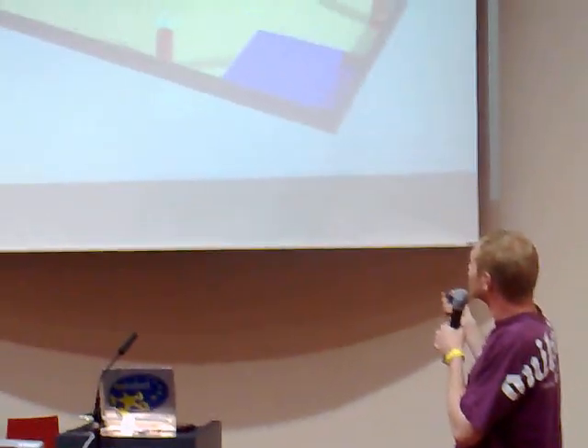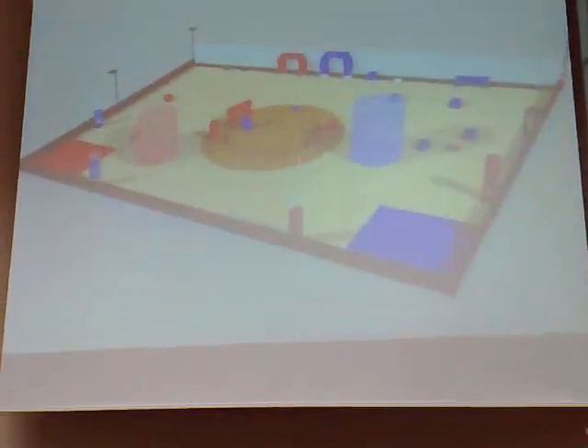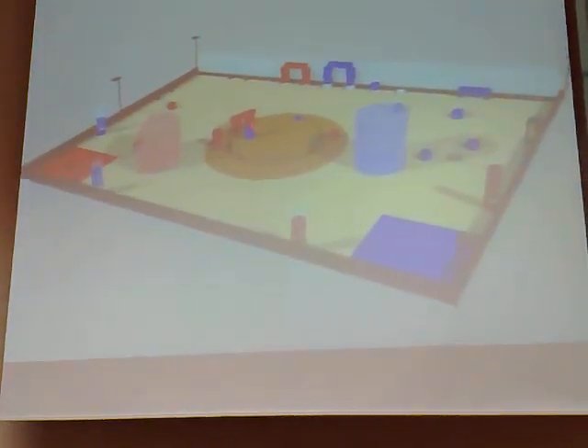The robots work in the central scoring area — that's the construction site for the temple. The object is to collect the pieces from where they're placed around the table, or also from these dispensers, and to push them into the middle and to build towers.